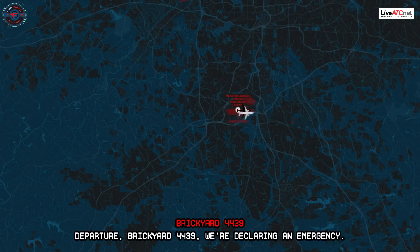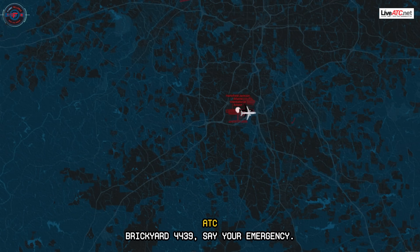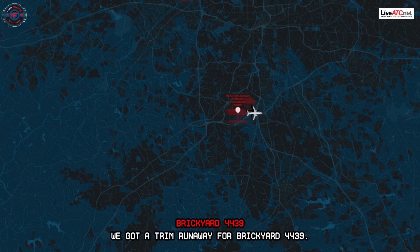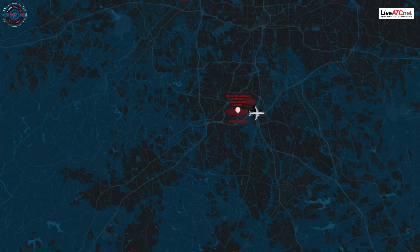Departure, Breakout 4439, declare emergency. Precar 4439, state your emergency. We got a trim runaway. Say again. We got a trim runaway, Precar 4439. Understand you need to return to the airport now? Yeah.